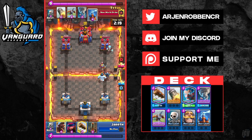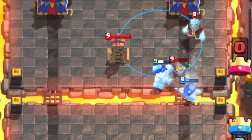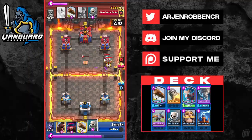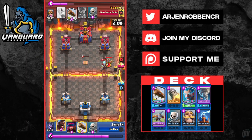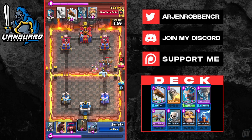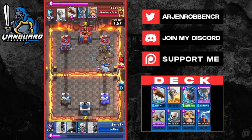Our opponent goes a bit aggro with his Mini PEKKA, so we just use our Tesla. He falls for our bait and earthquakes our Tesla, which gives us a free Exbow. He defends with skeletons but doesn't react fast enough, so we get a huge Exbow connection. He earthquakes very late, giving us around a 5-elixir lead, and we can freely rocket. We rocket the tower down to 1174 HP.